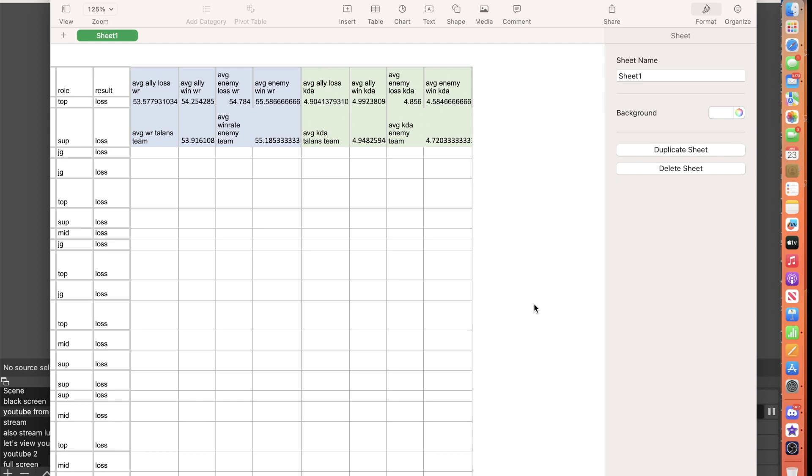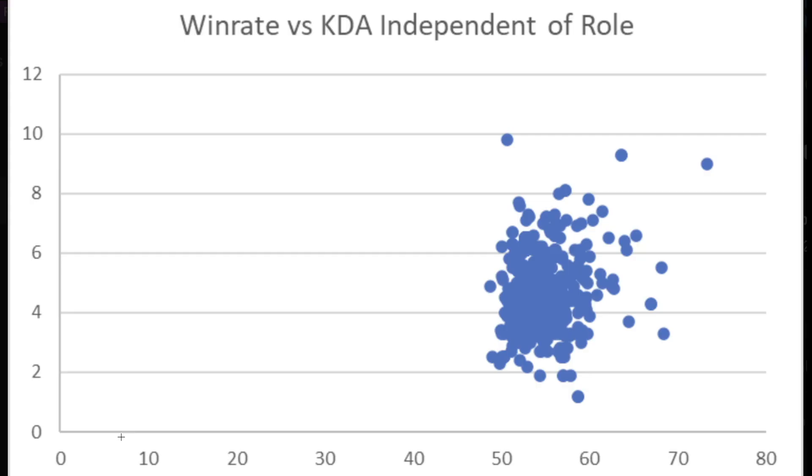This would suggest that KDA isn't super relevant to matchmaking in these specific games, because if it were, the KDAs between my team and the enemy would be much more similar. The reason I say this is that people claim matchmaking tries to get you a 50/50 game — if KDA was a significant factor, the KDAs would be very close. Instead, they're quite different, over a 0.2 difference, which lines up with my personal KDA being higher.